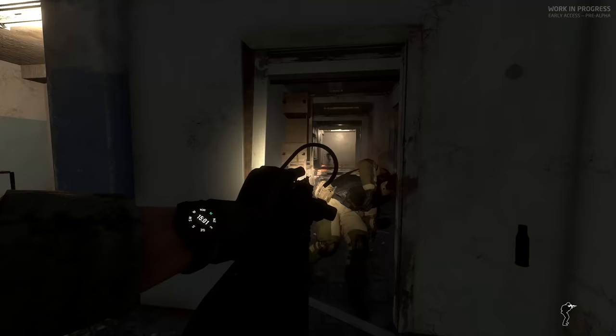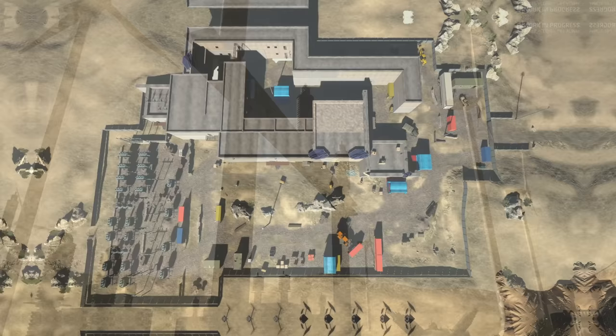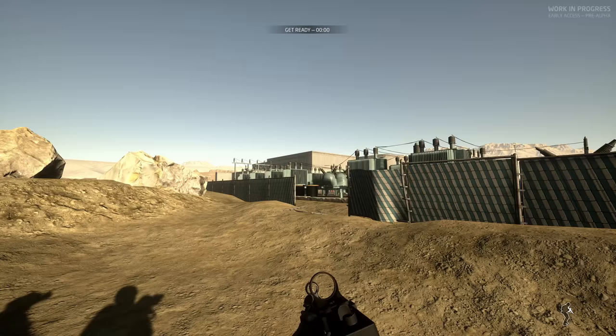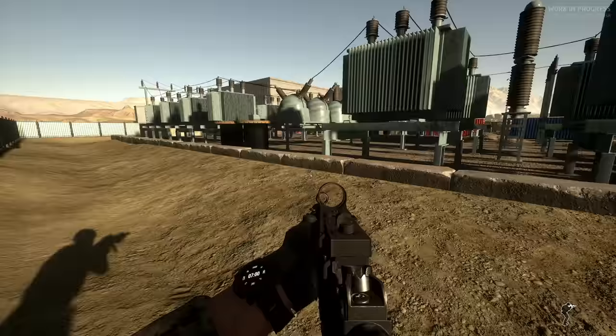Today, my buddy Blue the Robot and I are taking on the lightly renovated power station — an arid environment complemented by the ambient sounds of buzzing currents and whirling windmills. We infill from the south by the substation with a plan to clear out the perimeter before heading indoors to clear out the hallways and offices. We've got to be careful though. Underneath this compound is a small system of tunnels that may allow a wandering terrorist to flank us from an area we expected to be cleared. As a two-man team, this can be difficult, but with proper positioning and communication, we can get it done.